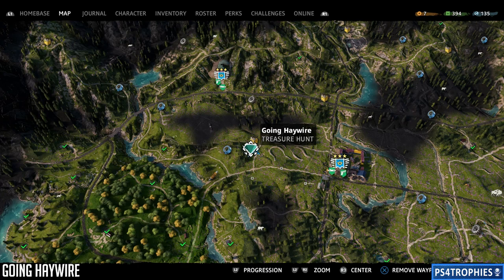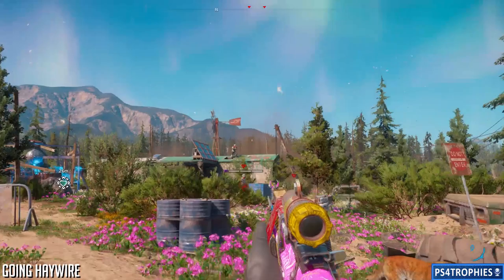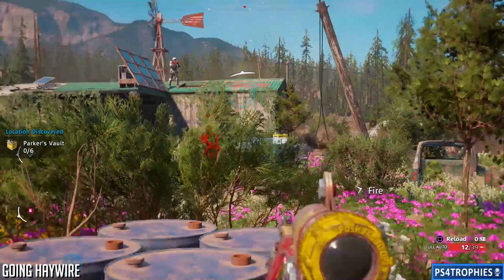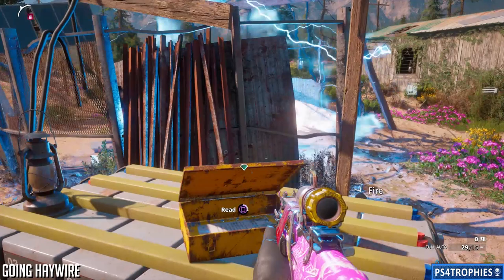Now I'm going to show you how to do 'Going Haywire.' This one's fun — this is Crazy Larry Parker's vault. There are a bunch of enemies out front, and what we need to do is find a way to turn off the electricity to drop into the vault underground. Once everyone's been killed, here's your note — you want to read that.